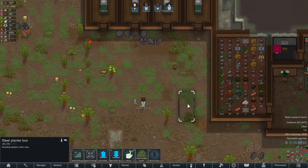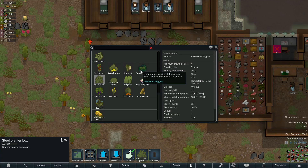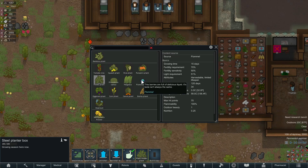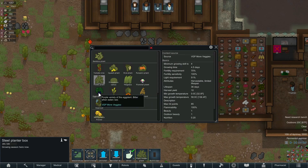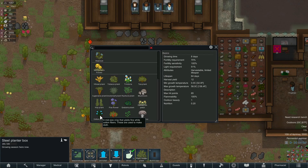Jim is building this garden. It's a steel planter box - I can put stuff in it. Rice is pretty quick to grow - rice is three days, carrots are 3.25 days, hill root is seven days - hill root wouldn't hurt. Cotton's eight days but I want to be able to make clothes so let's put cotton in here and see what happens.